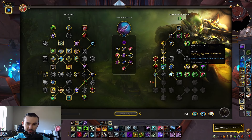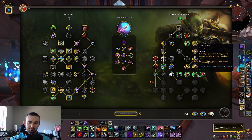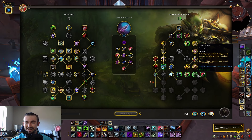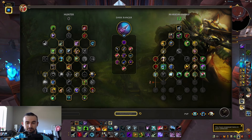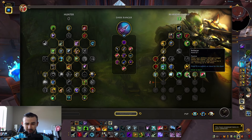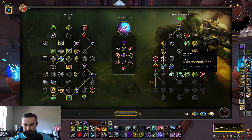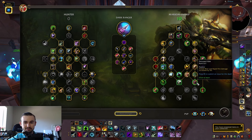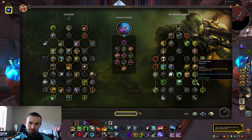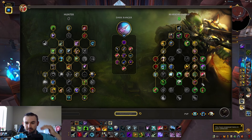Hydra's Bite has moved from the Hunter tree into the MM tree. When Aimed Shot strikes an enemy affected by Serpent Sting, it spreads the sting to two nearby enemies and increases Serpent Sting damage by 20% — that's a must now that it's accessible here. Bullseye has moved up a bit in the tree. Volley is also worth taking. Focused Aim — Aimed Shot and Rapid Fire damage increased by 5% — it used to require Lone Wolf to access but is now freely available, so that's a big deal.